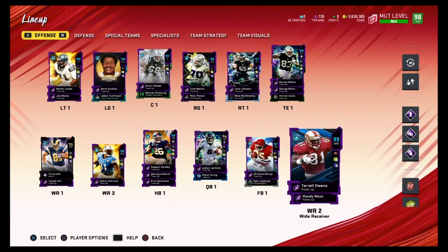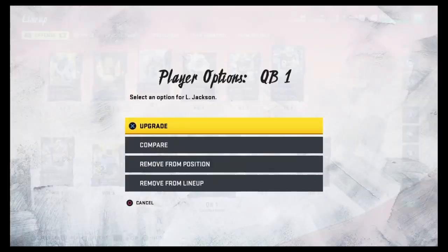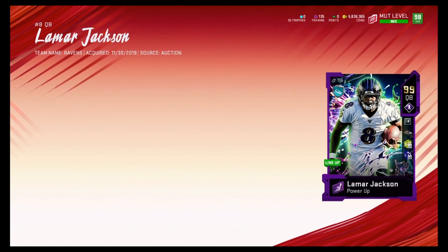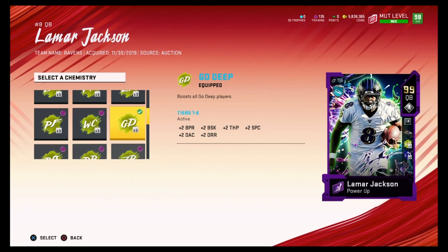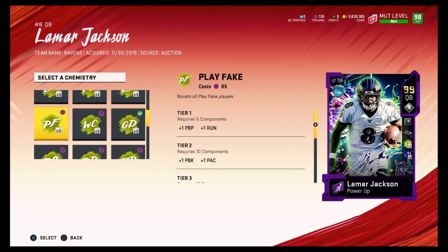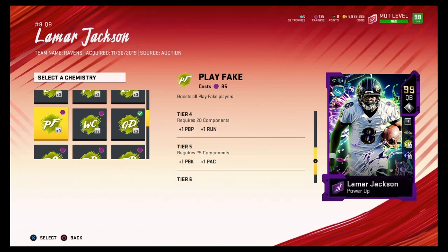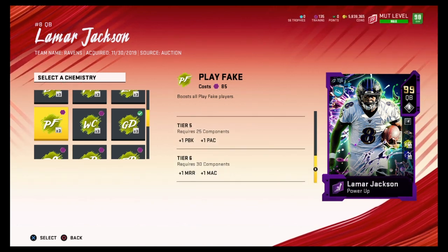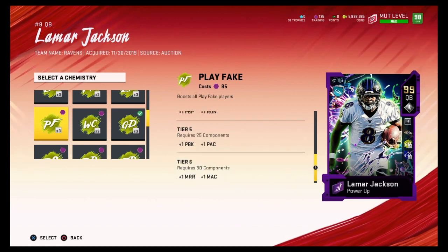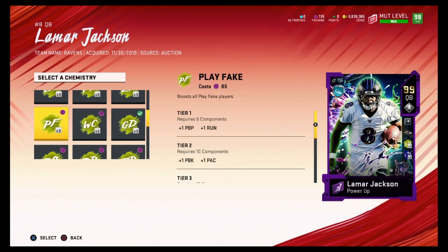Let's get to offense first. For passing, I like to go with either Go Deep or West Coast. I don't choose Play Fake because I don't feel like the stats it gives are worth it. Pass Block could be worth it — medium block and medium accuracy are decent — but I'd rather have West Coast or Go Deep.